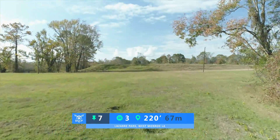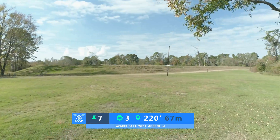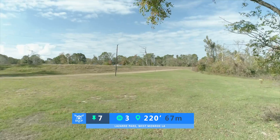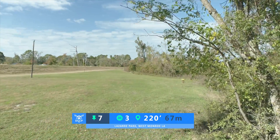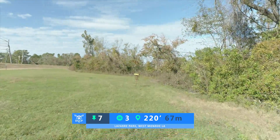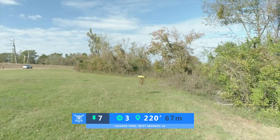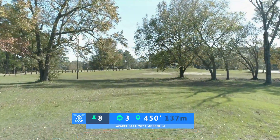Hole number seven is a par 3, 220 feet. This is a dog leg right, so you're going to throw out of a gap, and then right when you get up past where the drone is, you're going to immediately want to turn right. As close as you can get it to the trees on a flick hyzer is a really good play. The green is not guarded by anything.